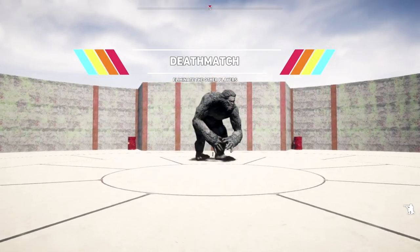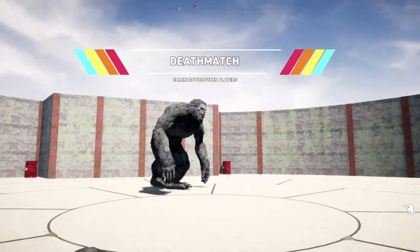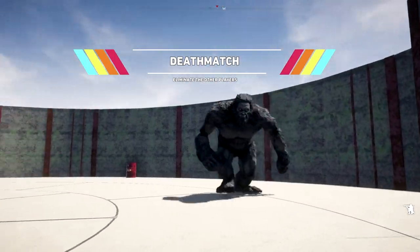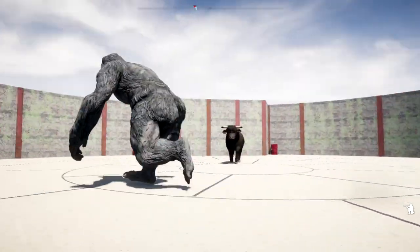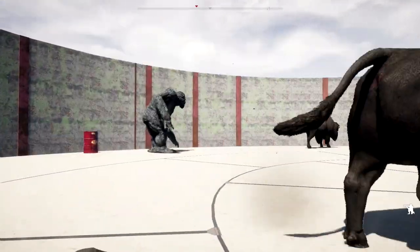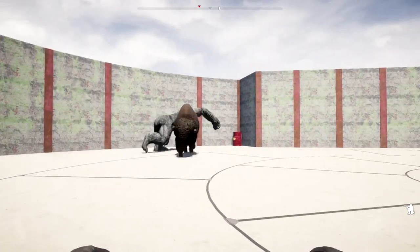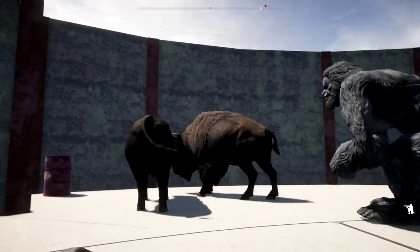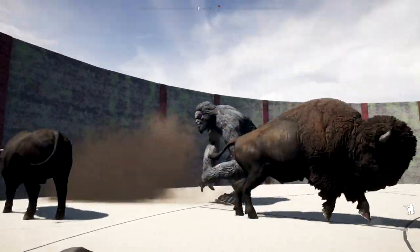Now we're going to check out their defensive capabilities. Both the bull and the Bison are in the same battle arena with the big old Yeti here. He's throwing punches, he's ground pounding — this Yeti is trying everything. These animals are big, but they can get a move on when they want to as well. Now we have both of them in the corner of death here.